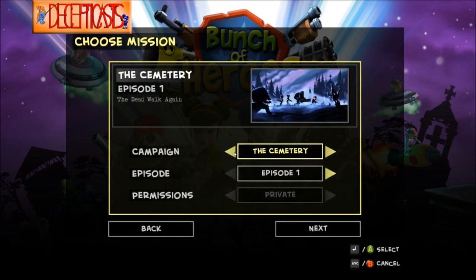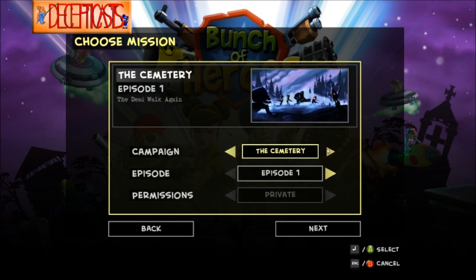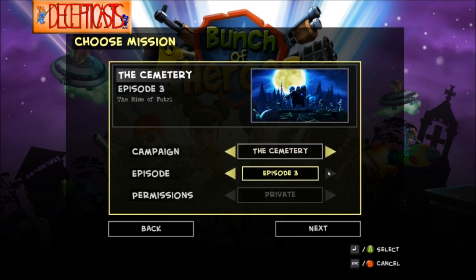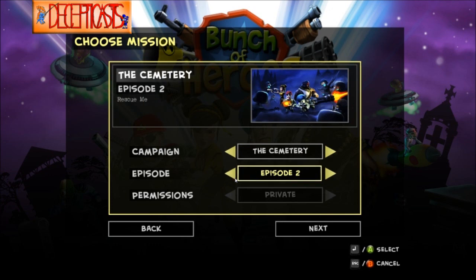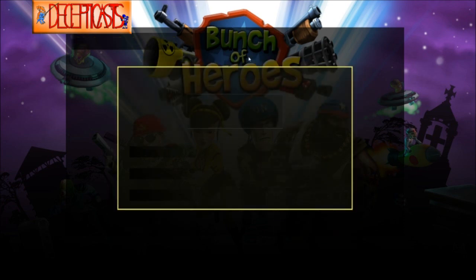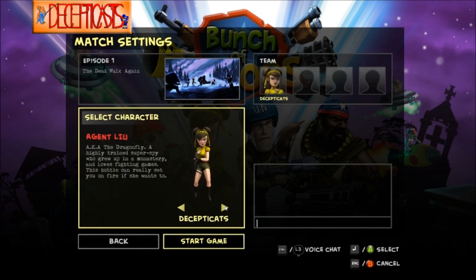You can play co-op online or local with up to four people, but the main thing is that there's not very much content, which I'm going to point out right off the bat. There are only three campaigns, and each campaign only has three levels. The campaigns all end in a big boss fight, but other than that they're pretty standard. I'm going to try this cemetery one out. There are four characters that are only really distinguished by their appearance and their ultimate ability — other than that, they're completely identical as far as I can tell.